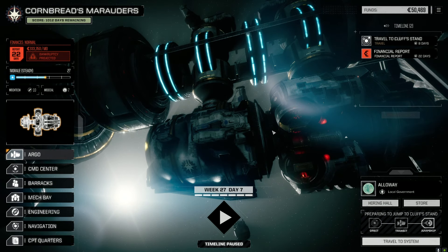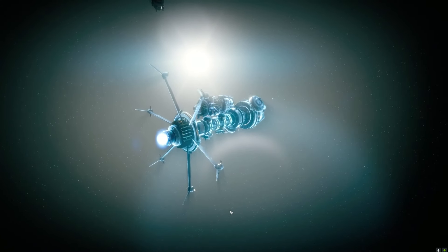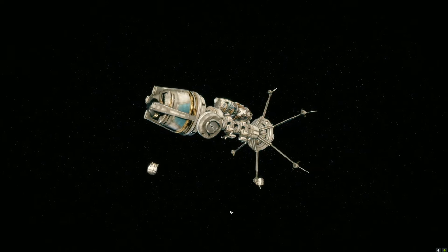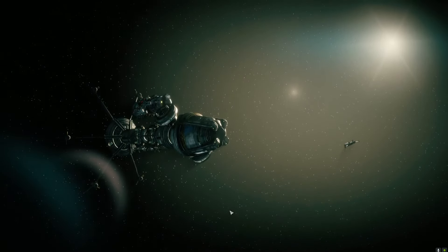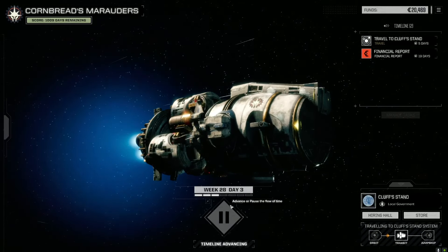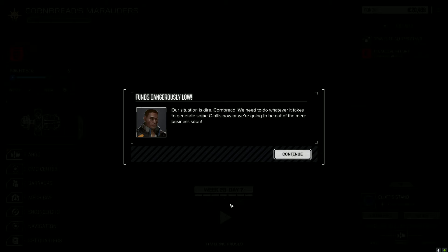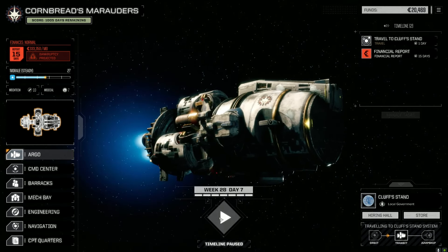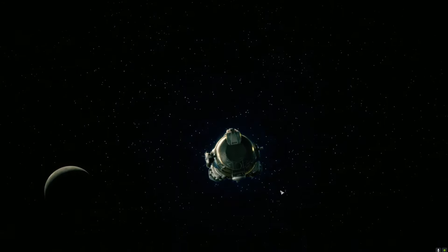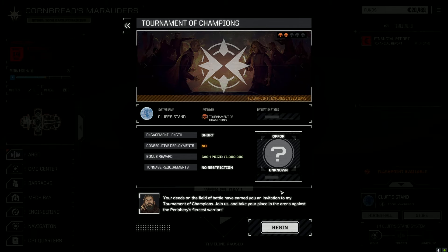I know we're low on funds — the advisor keeps freaking me out, and I'm already a little nervous. There are travel costs too — every time we hit a jump point we spend C-bills, so he's freaking out because we keep spending the little money we have left. But we're almost there, six days out. We have 20,000 C-bills and we're about to start our next flashpoint, so we're going to make some money. No consecutive deployments here — this is going to be just fine.